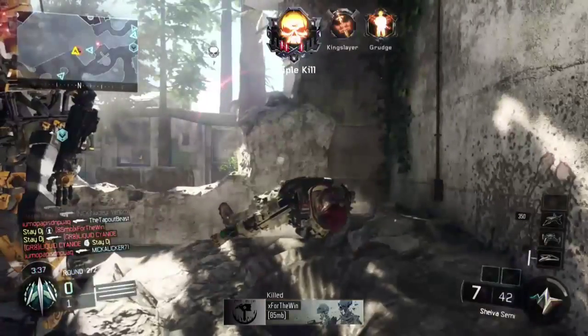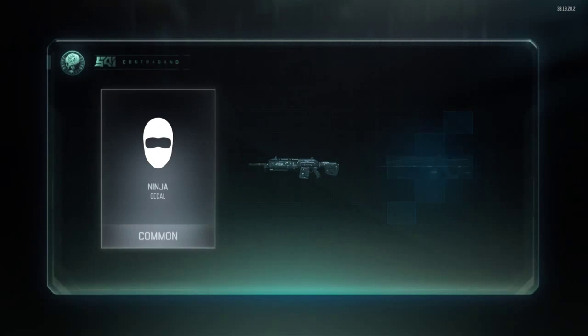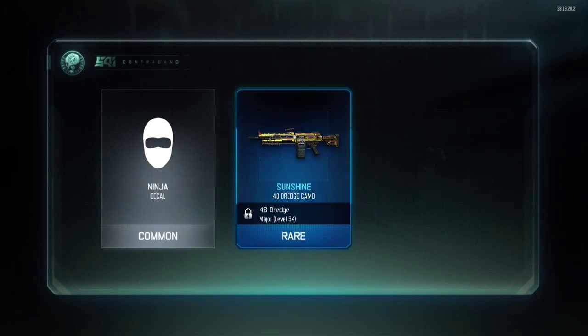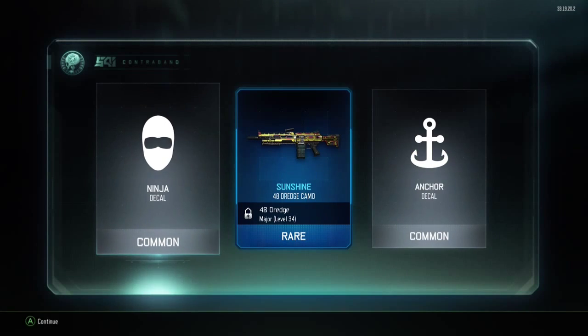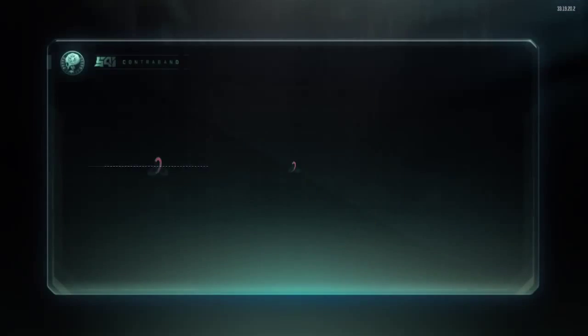Alright, so for the first supply drop I'm just gonna be telling y'all everything I've gotten. For the first supply drop I got the ninja emblem, the sunshine camo for that LMG, and the anchor emblem.